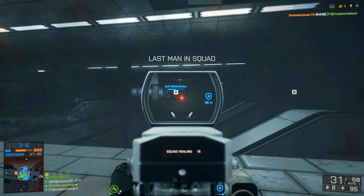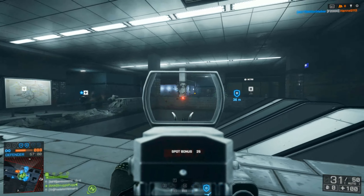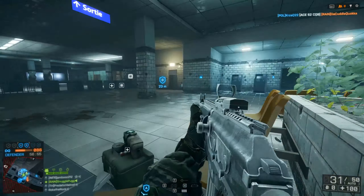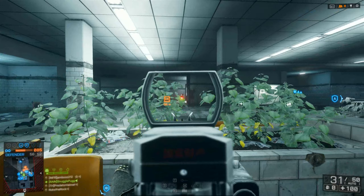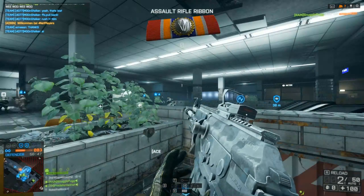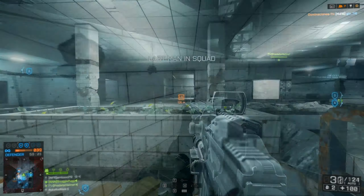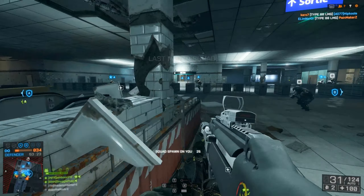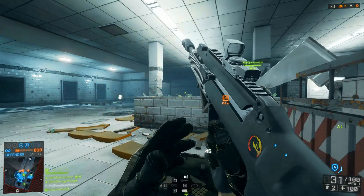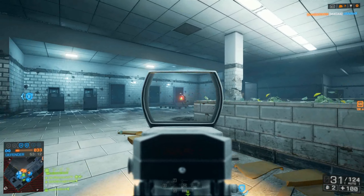Now onto the weapons — the M60, DAO-12, F2000, AS Val, and Gol. Starting with the F2000, I feel like this gun was great in Battlefield 3 but was just ruined in BF4. In BF3 it was very well balanced — it had a fast fire rate, high recoil, slow reload, and was a very average close-quarters gun that was popular among many people. In Battlefield 4 it has a fast fire rate and somewhat controllable recoil, but due to its insanely slow reload speed it doesn't perform well in close quarters along with its low damage output, making it kind of a pointless gun. The AEK seems to do everything the F2000 does, but better.